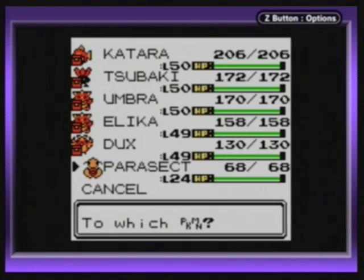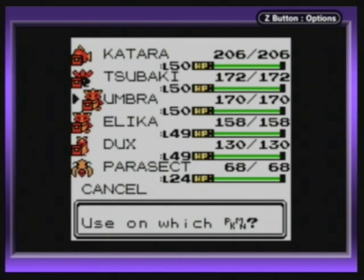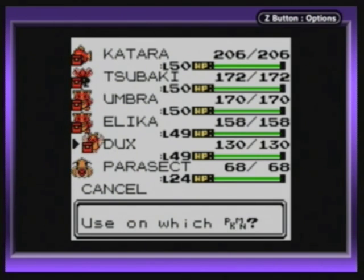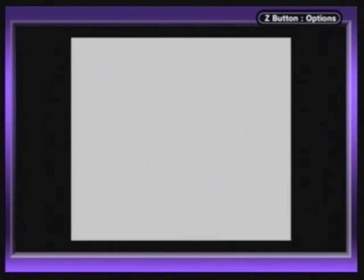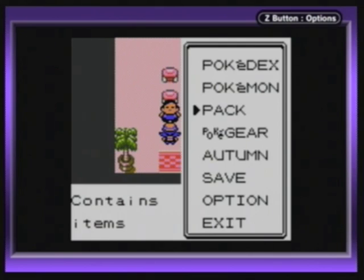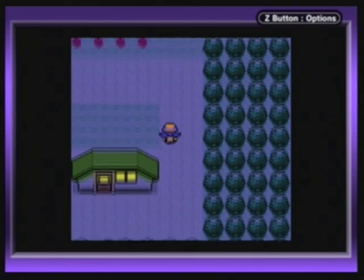Let me just give this to someone. I think those items kind of boost your IVs or something like that — I don't really know a whole lot about that. That might be why I'm starting to run out of space, because I haven't given Umbra anything, or I've barely given him anything.